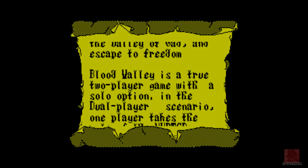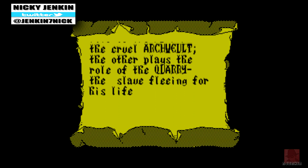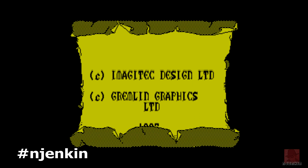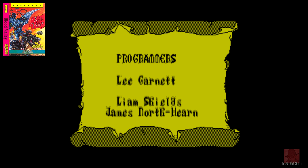Good day, fine people. A very warm welcome to you. My name is Nick on the ZX Spectrum 128K, playing this sort of adventure game called Blood Valley. It was published by Gremlin Graphics in 1987, and also came out on the Commodore 64 and the Amstrad CPC.